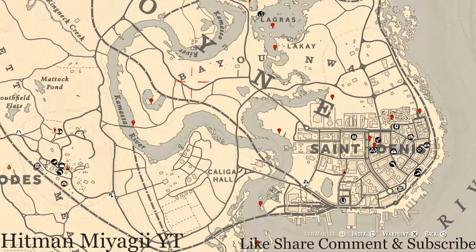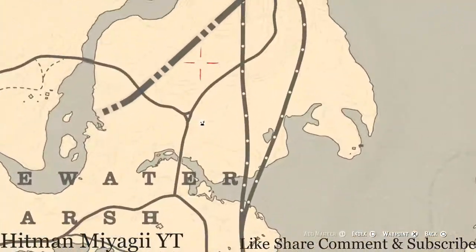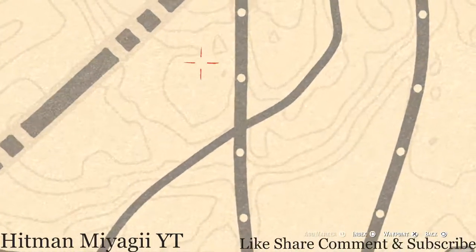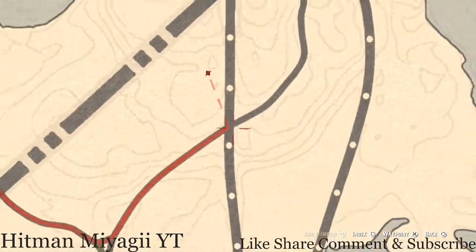Let's get to the things we will find across the Lemoyne area of the map. Starting up right here at this little triangle — you see that triangle? Right underneath it there's a clothesline. Go right in the middle of that clothesline, pull out your metal detector, and you guys will get a random coin. I cannot tell you what it is because it is randomized.